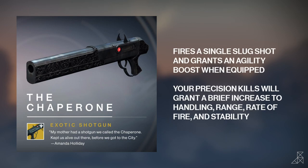Let's have a look at the weapons. First up, we have an exotic shotgun called the Chaperone. This thing fires a single slug shot and grants an agility boost when equipped. Your precision kills will also grant a brief increase to handling, range, rate of fire, and stability. I'll take one of those, please and thank you.